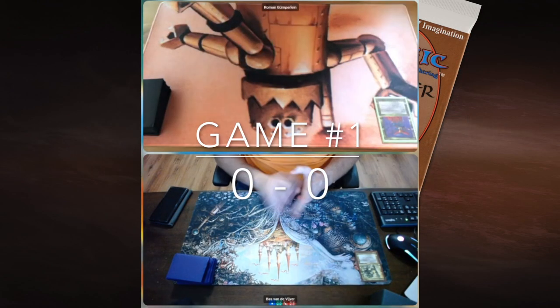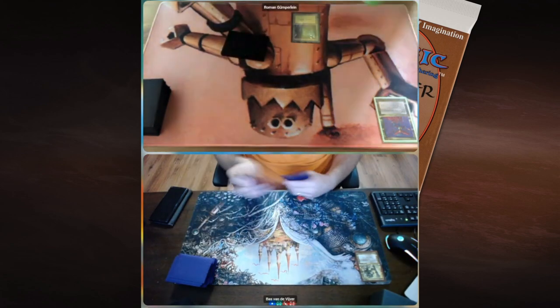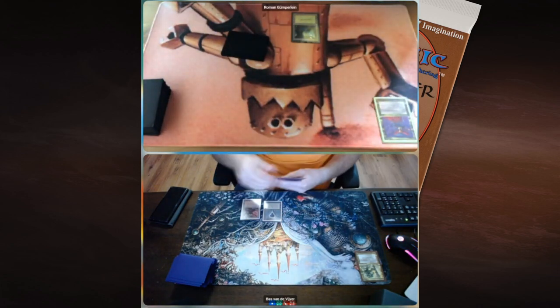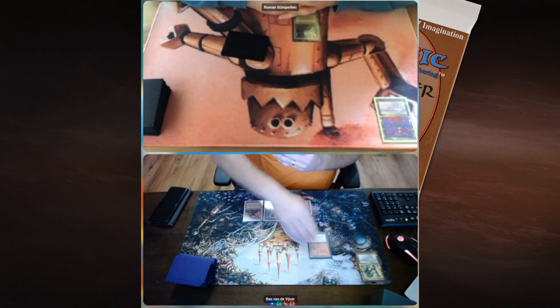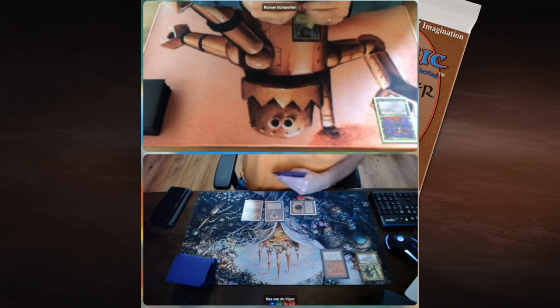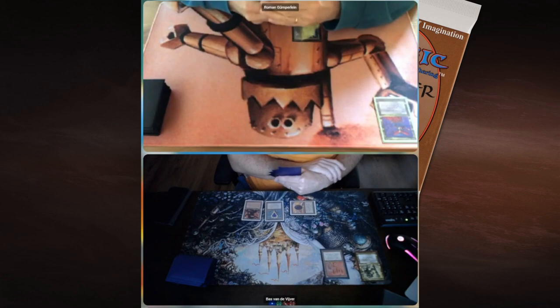Game number one. Roman sitting at the top with his Xira deck, and at the bottom we see Boss with his Sol'kanar the Swamp King. Roman's on the play, starting with a basic Forest. Boss plays a Mishra's Factory — and double Moxen, Sapphire and Jet. That means he's already in trouble. There's a Candelabra of Tawnos — a really cool artifact that lets you pay X to untap X lands, just one to cast. Let's see what Roman can do; hopefully he can at least find a land.